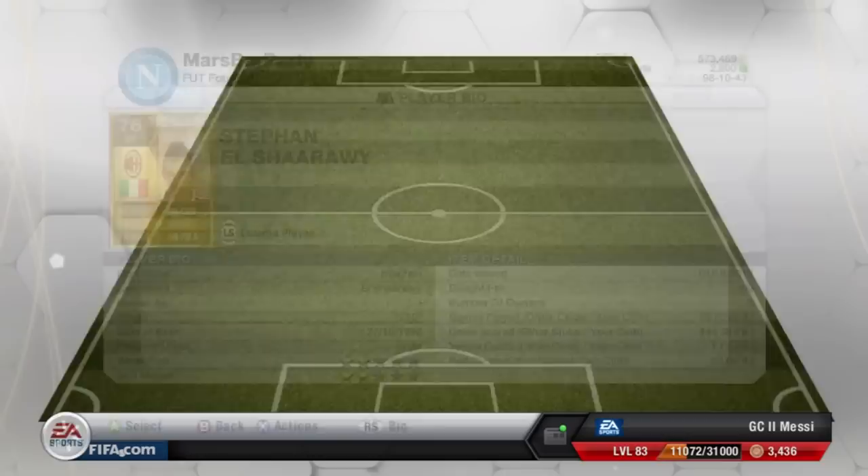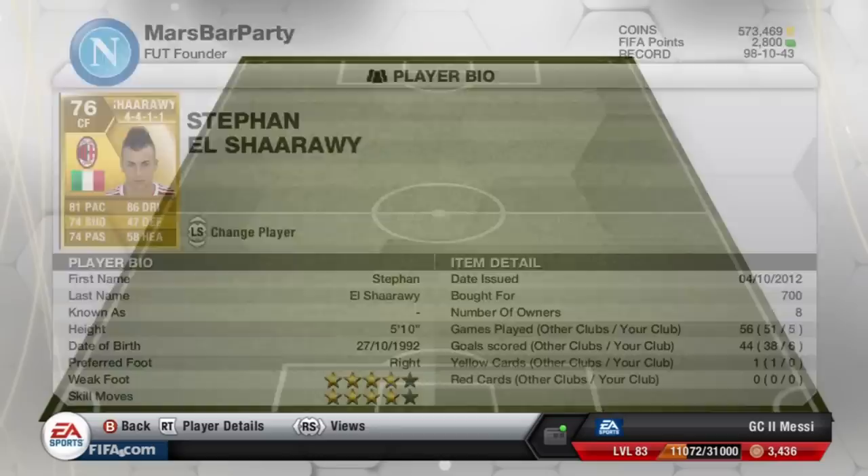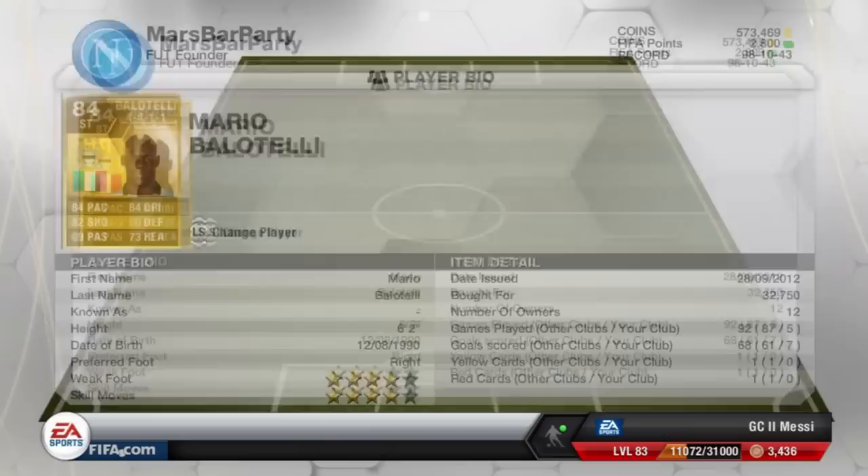At center forward we have El Shaarawy — I absolutely love this little guy. He's got six goals in five games for me, and I've got another version of him who's a center attacking mid with 17 goals in 12 games. Four-star skills, four-star weak foot for only 700 coins — you really can't go wrong. He links up perfectly with the beast that is Balotelli.